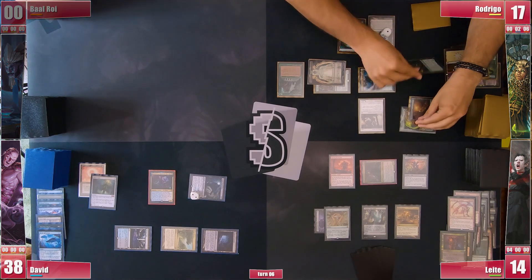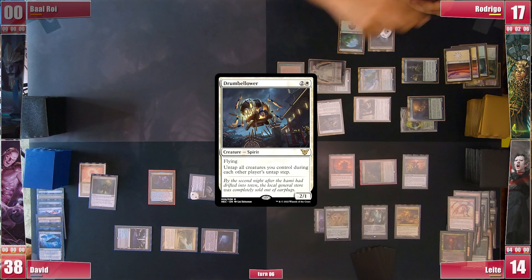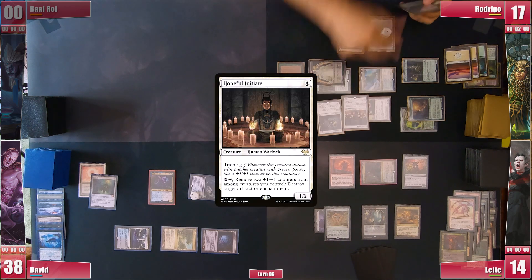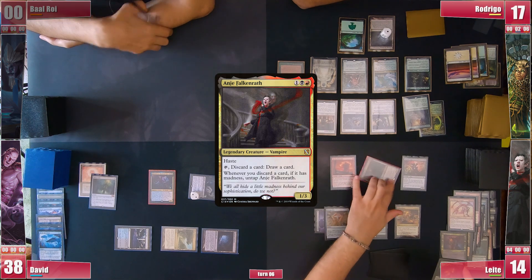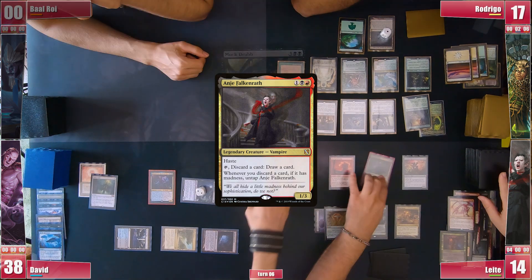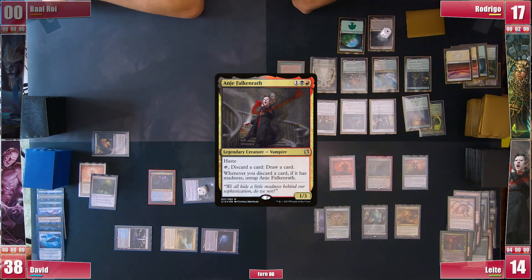Rodrigo then casts a Drumbellar, not quite a Seedborn but still close with all his Human dorks. He still casts a Hopeful Initiate before passing. Leite gets to his turn and activates Anya. The cards are discarded to exile where he can cast them by their Madness cost, and when he wants they are then exiled to Dauthi.